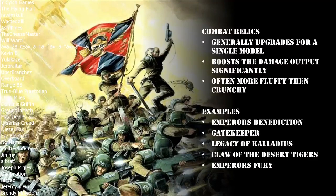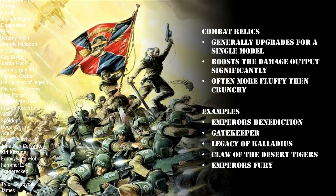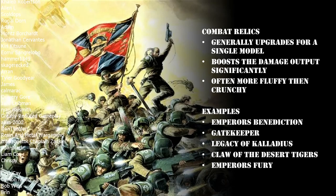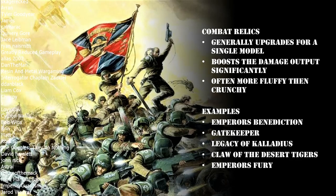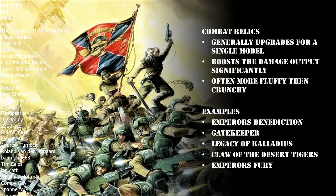Next up we've got the Legacy of Caladius - a Relic Chainsword. The advantage of this relic is that outside of spending a CP to take it, it's free. You can take any officer, commissar, or sergeant equipped with a chainsword and give them this relic. It is a chainsword that is plus one Strength, minus two AP, and two damage, and each time the bearer fights it makes three additional attacks with this weapon. That is a significant upgrade over your standard chainsword.